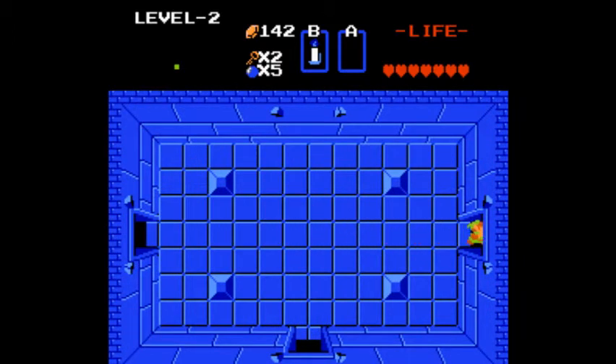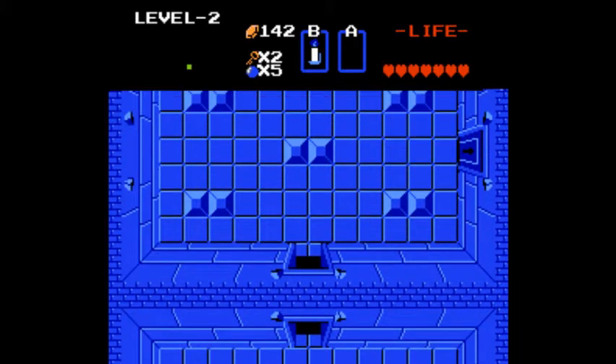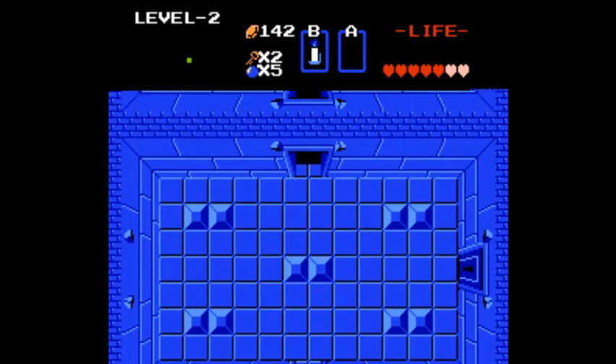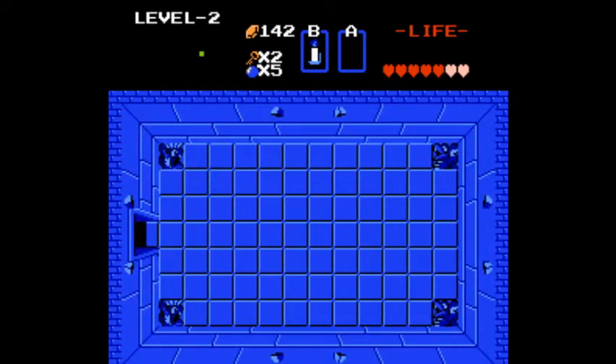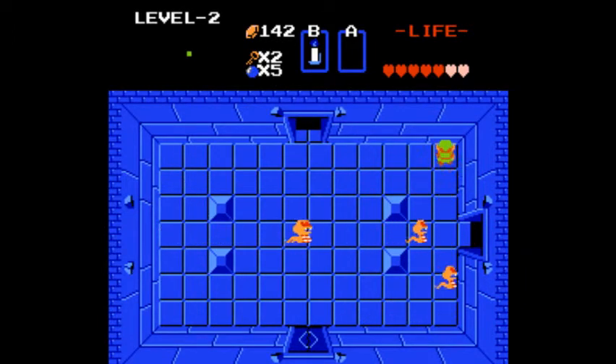The whole point of that was to pick up two keys, so now that I have two keys I can move on to the next section. There's a locked door over to the right, but I believe all that's over there is the compass, and I don't really need the compass because I know where the boss is. Here we have these guys called Goriyas — the guys that throw the boomerangs. You don't get anything for killing these guys, so I'm just going to walk on through. Didn't do that area too well because I got hit twice by their boomerangs. So now we're back to more ropes, more snakes.